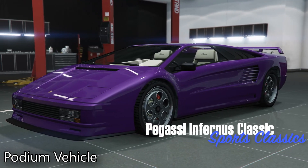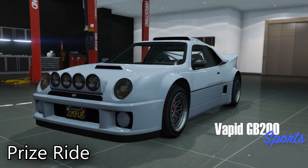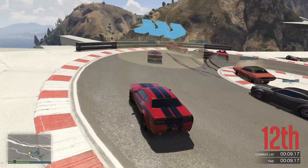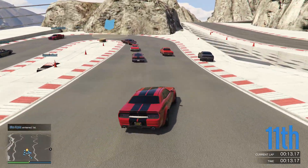Ladies and gentlemen, welcome back to another week in GTA Online. This week, your podium vehicle is the Infernus Classic, and your prize ride vehicle is the GB200. If you want to win the GB200, all you have to do is place top three three days in a row inside of street races.